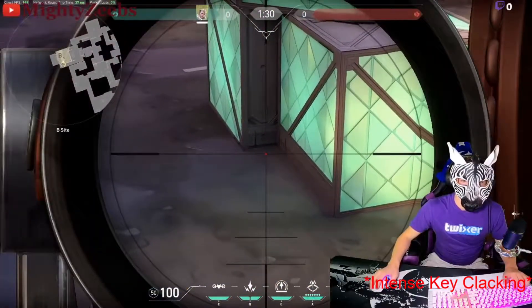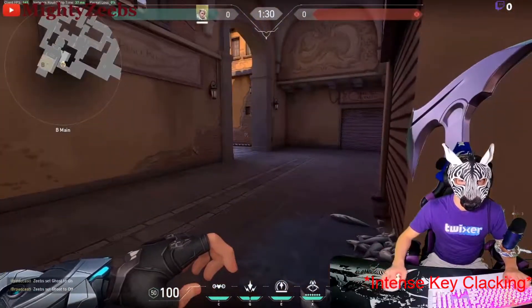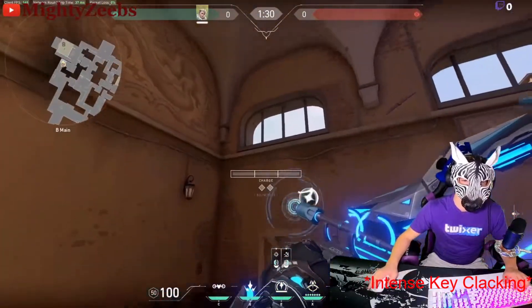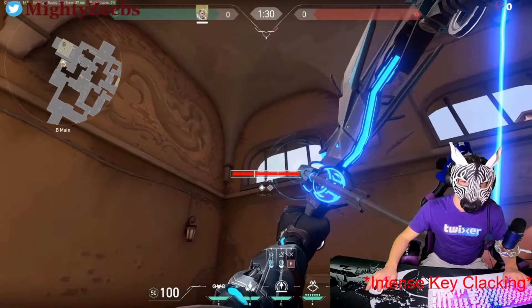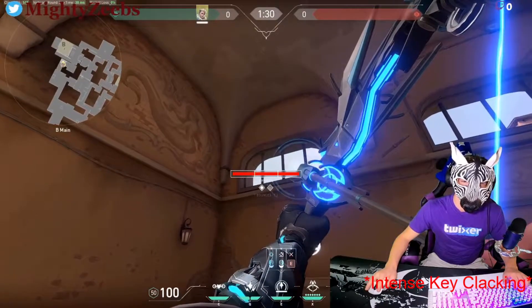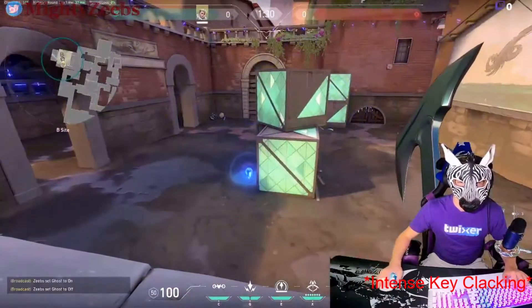For this one, you're going to plant in default and hold in main. You do have to sit on this corner, which means you're going to watch main so you can get them to go defuse. But after that, one bounce, full charge, anywhere to the right of this pole — doesn't actually have to be too accurate. That's going to land perfectly on default.